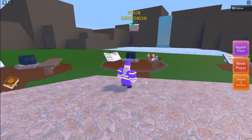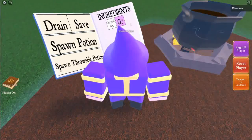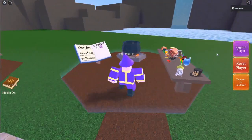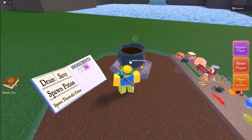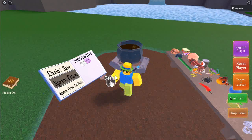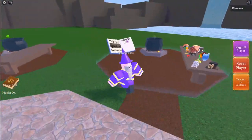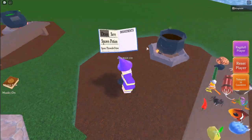Hey guys, Mason here, welcome back to another video. In this video I'm gonna be showing y'all how to make the Oz Potion and turn into this wizard dude. So basically let's go ahead and reset — just ignore the Cletus hi, you don't really need that. See, we drink this and then we will turn into this wizard dude.